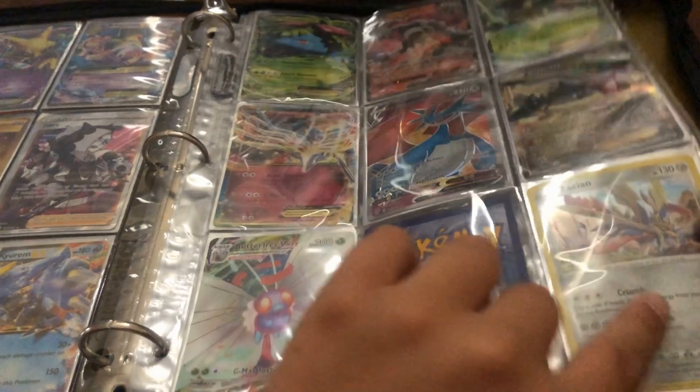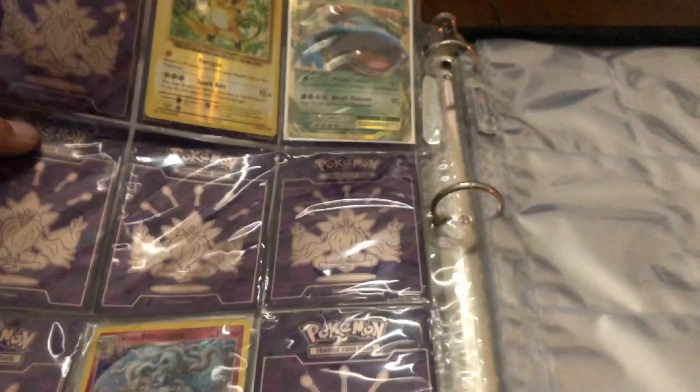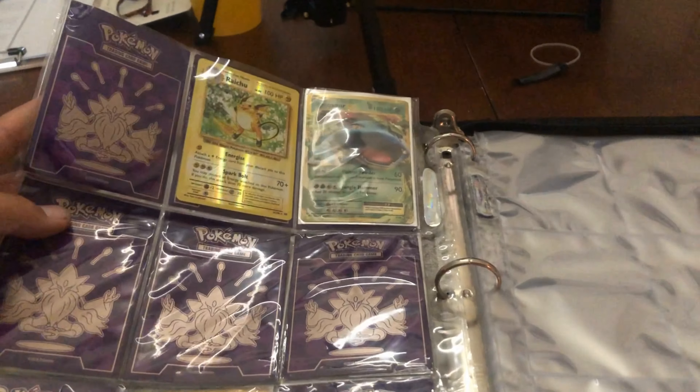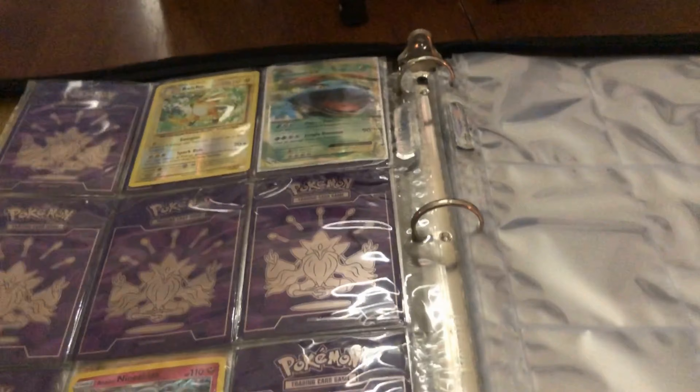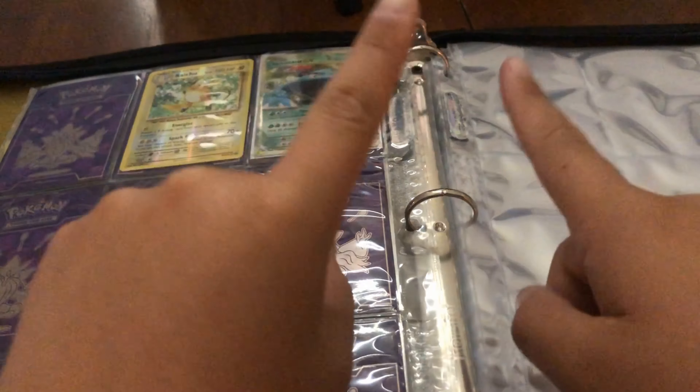There's a blank spot for some reason, and that's a Zacian holo — it's actually going for over nine bucks right now. Right here we have an Alolan Nine Tails, and there we have a Raichu Reverse Holo which is actually going for like a dollar sixty, and then Venusaur EX. Hope you guys liked the binder update, stay tuned for more content, see ya!